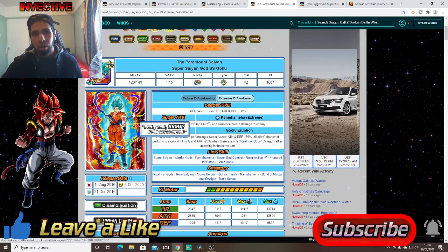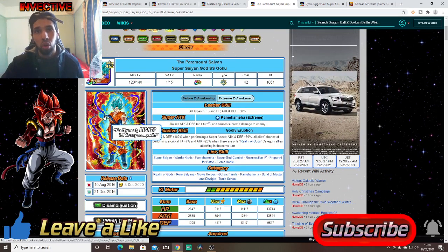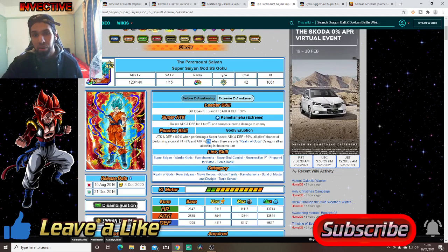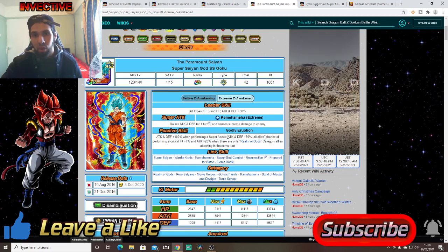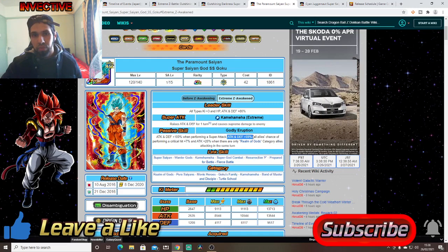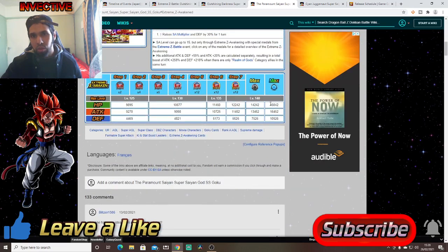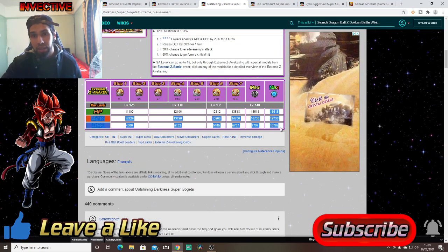We've also got the Extreme Z Awakening for Super Saiyan Blue Goku. This guy becomes ridiculous — Attack and Defense plus 100% when performing a Super Attack, Attack and Defense plus 59% for all allies, and chance of performing a Critical Hit plus 7% plus Attack plus 20% when there are only Rainbow Key Spheres. He gives all allies 59% and 7% crit. If you're fighting Realm of Gods enemies, this guy is ridiculous. His Easy Aid stats — 16, 16, 10 — are decent, and Gogeta's Easy Aid stats of 18, 19, 10 are not bad at all.